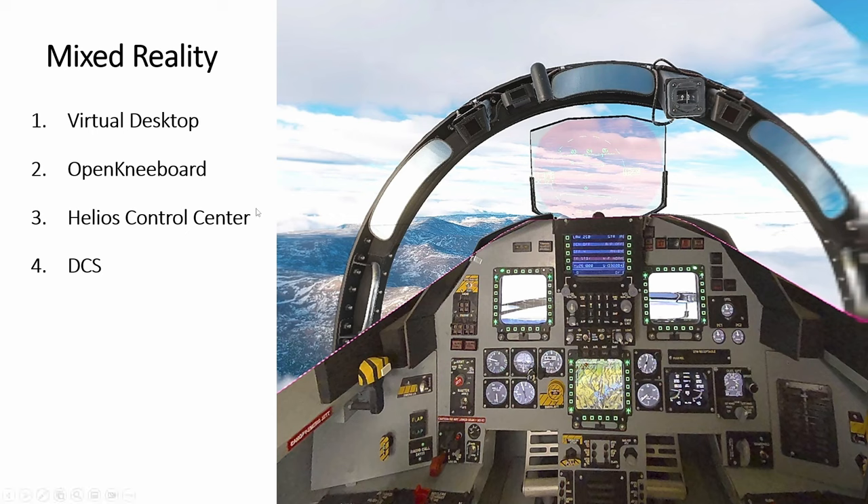There are four things we need to use to have the effect: the Virtual Desktop application that can combine both, then Open Kneeboard to draw the pink shape that you want to pass through, then obviously Helios for all the instruments, and then DCS.